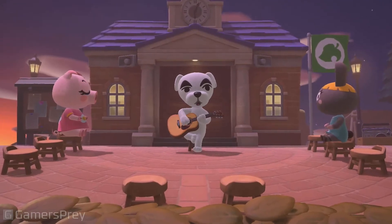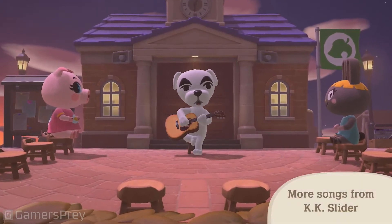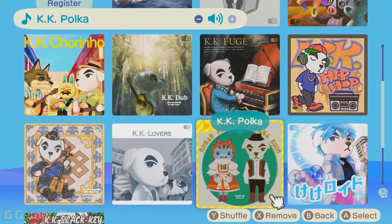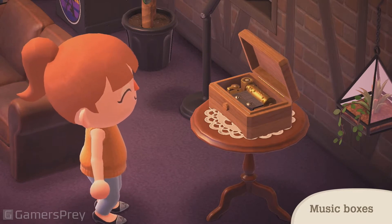KK Slider, who holds a live concert at the plaza every Saturday, will release additional songs. Keep an ear out for 12 more hits, like KK Break and KK Polka. You can even enjoy them from this gorgeous-sounding music box, a newly added furniture item.